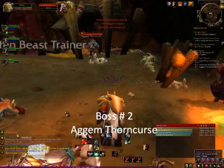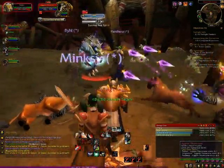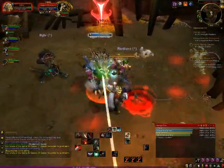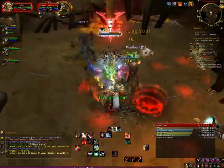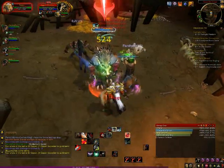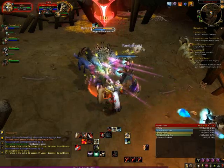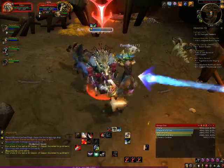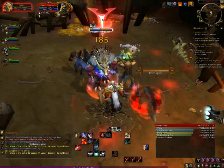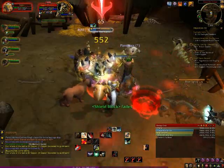Here's the second boss. Again, someone else aggros. He summons some little ghost pigs. Really, as long as you Thunderclap every once in a while, you'll pick them up no problem. That's really all he does. These two are kind of mini-bosses — they are not real bosses, I don't guess. But they do drop blue, so definitely worth going down the side to kill.